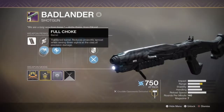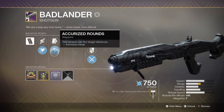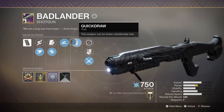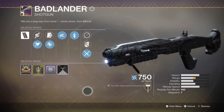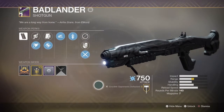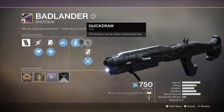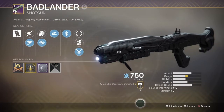It has full choke — best barrel option — accurized rounds — best magazine option — slide shot — best first trait — and quick draw — best second trait — and then a range masterwork. This is the undisputed god roll for any shotgun. Like if you got this on a Mindbender's Ambition it would be the best shotgun in the game. If you got this on the Dust Rock, you can't even get quick draw. This is the undisputed god roll.